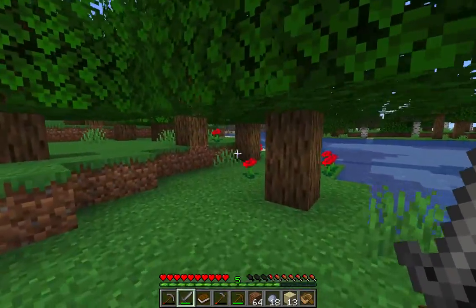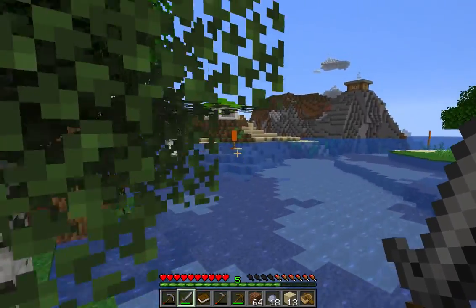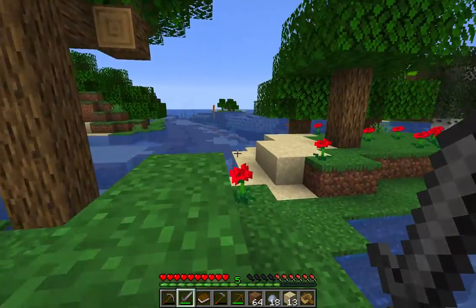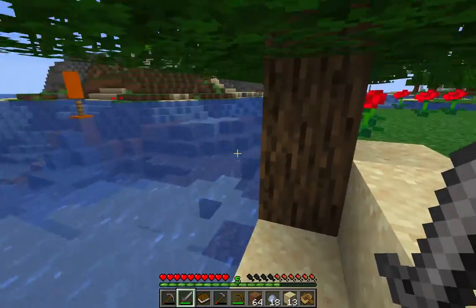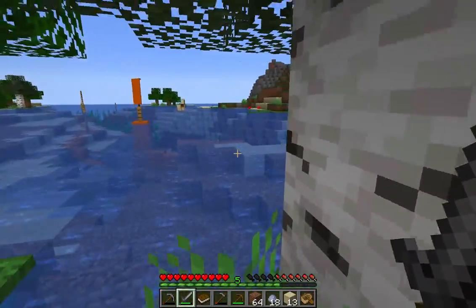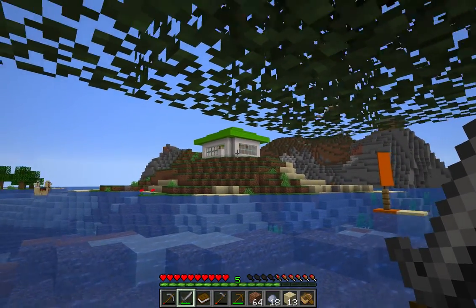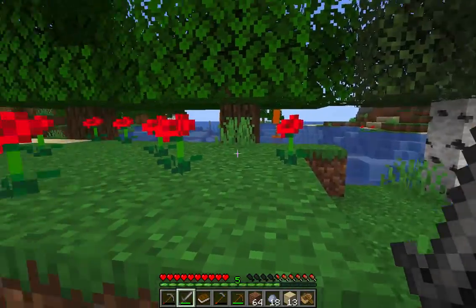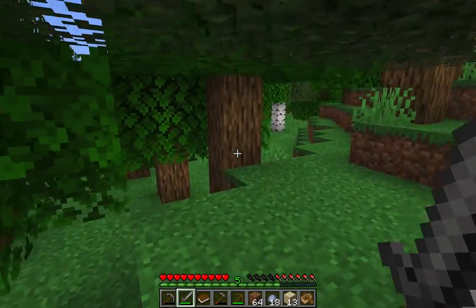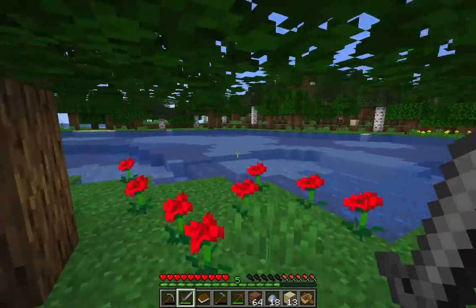That's not our country over there - you can tell because of those orange flags set up to notify you when you're leaving the country. What does our neighboring country look like? Do they have chickens? Yeah, they have some sort of building. I need a chicken though, for a feather to write a book for our citizenship test.